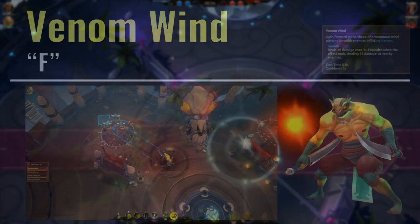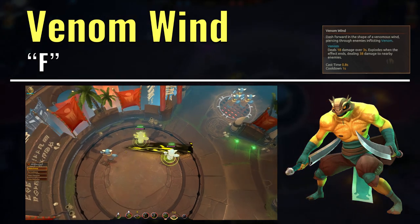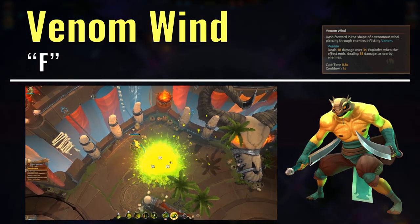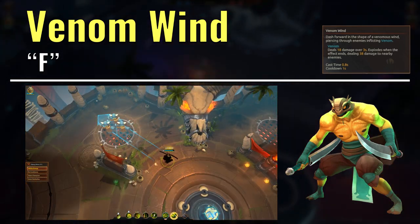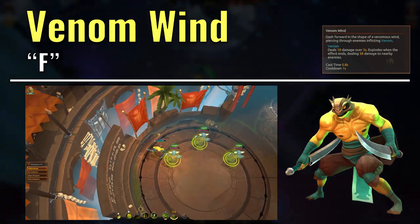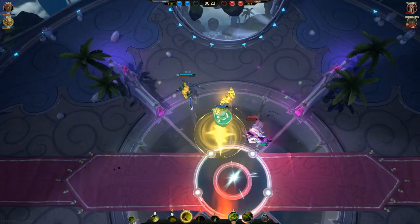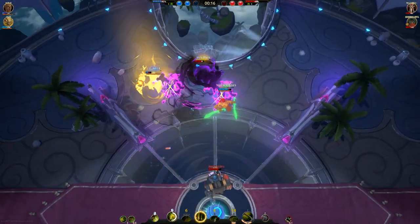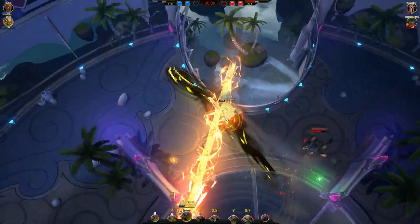Finally, Kroak's ultimate on the F key is Venom Wind. What it does is Kroak dashes forward a set distance after a brief channelling delay, and enemies that Kroak passes through will be given the Venom debuff. The Venom debuff causes a strong damage over time effect on those enemies, before it explodes to deal more area of effect damage around them. The downside is the relatively long channelling — so people with quick reactions can try to avoid it — as well as the long explode time, so champions with invincibility frame abilities ready can avoid the explosion damage too. Because of how strong Kroak's EX abilities are, it is likely that you won't be using the ultimate much.